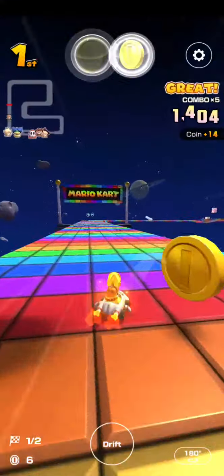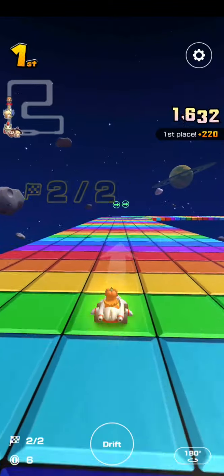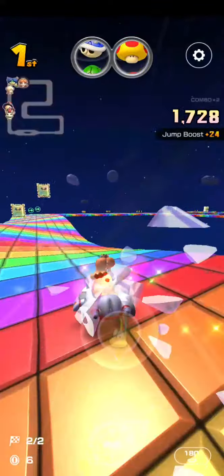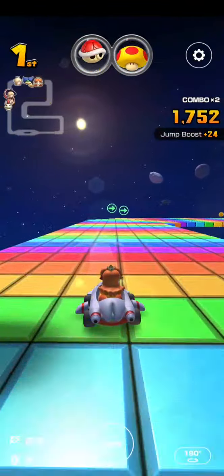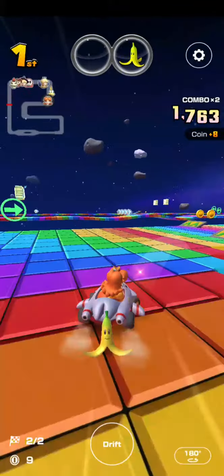Time to use an item ticket. I guess I got two coins and wasted the item ticket for the duration of this course, but I think that'll be fine. I hear a bubble noise — who's using the bubble? Don't tell me Lemmy's behind me. Is Lemmy even a part of this course? I don't remember.